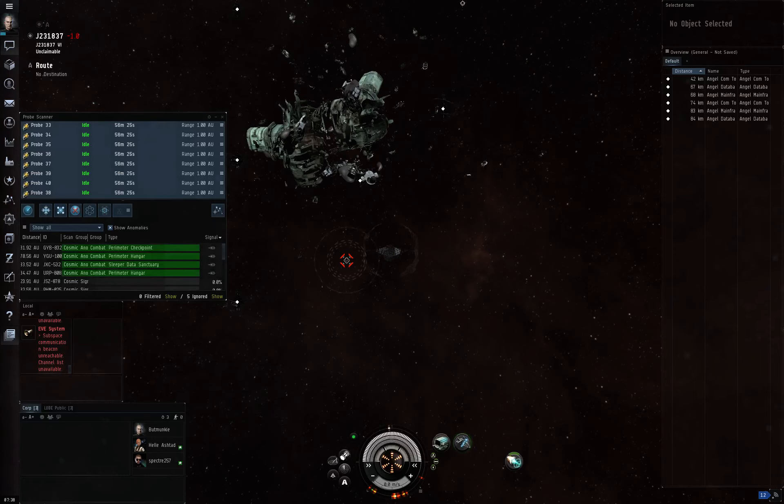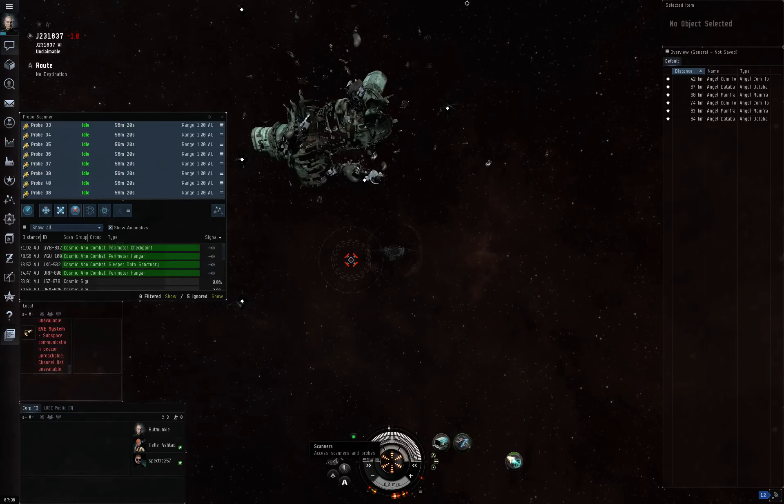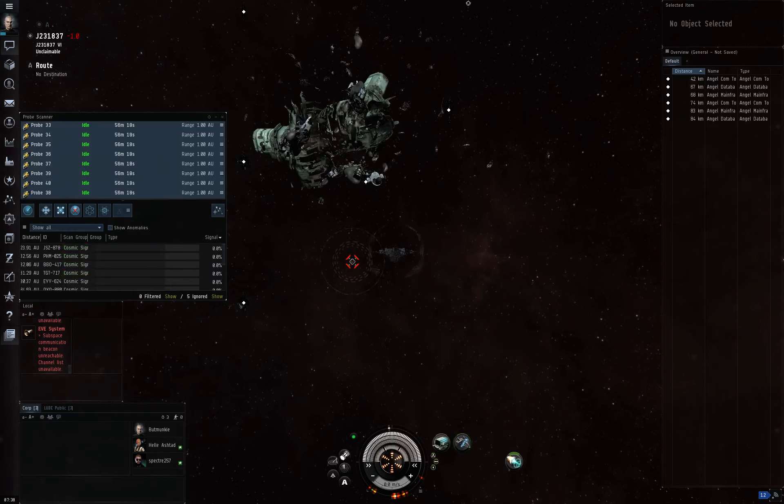You'll also see there are anomalies. These are sites you don't need to scan down — you just need to open up your probe launcher to see them. But we're not interested in anomalies right now, so we'll get rid of that.